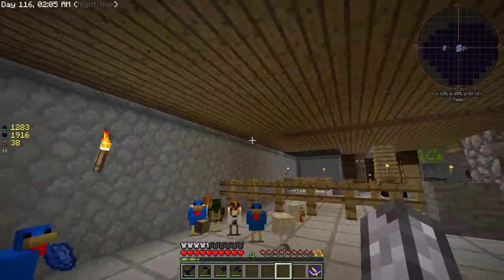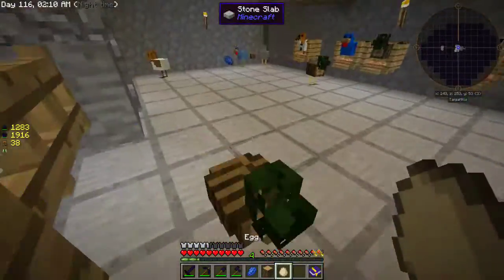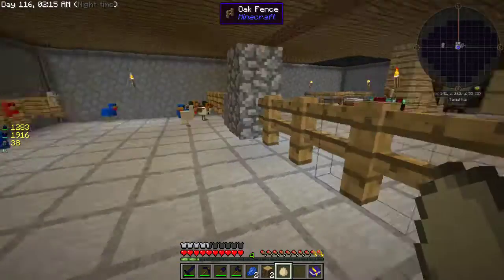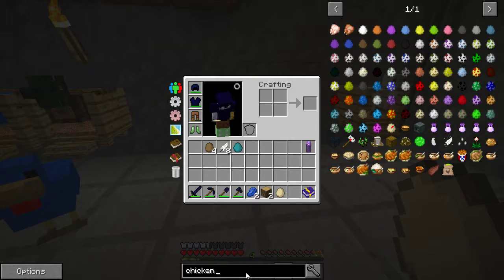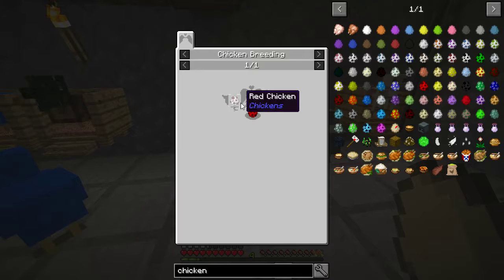So, with that, what I can do — as you can see I've got some breads and some chickens. Now that I've got a red chicken — not a sand chicken, a red chicken — I can make a redstone chicken. Red chicken, sand chicken, redstone chicken!